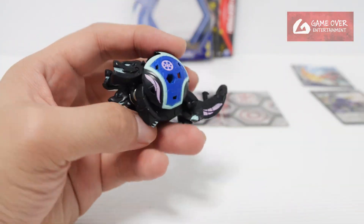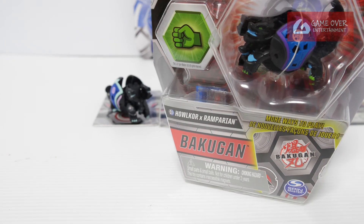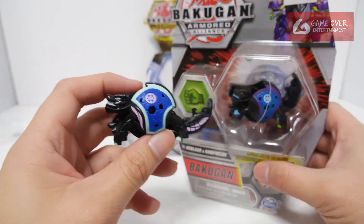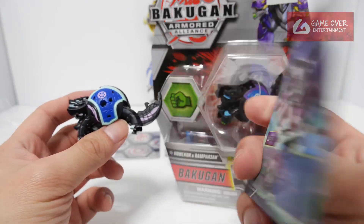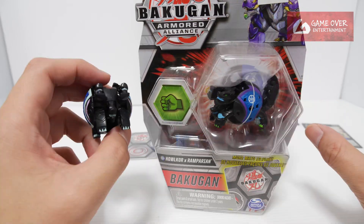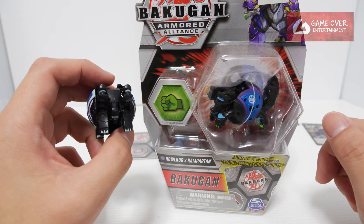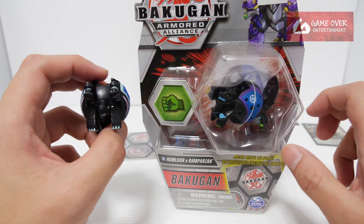So this is Hellcore X Remperian. Let's take a look at the older Armored Alliance version. The colours are different, but essentially it's the same — it's Darkus, Darkus Aquus, base Darkus, not Aquus base. Some of the Fusions actually switched the base colour, like Dragonoid Oxylator — they switched it to Aurelis base.